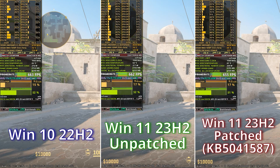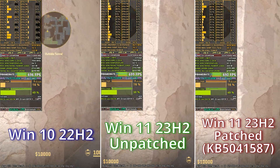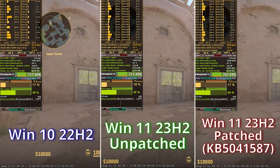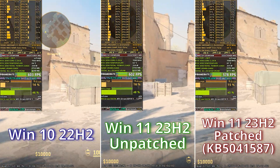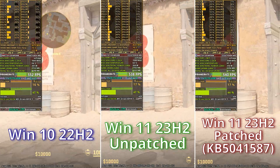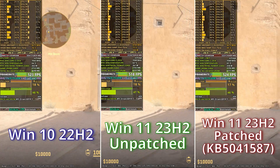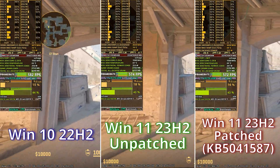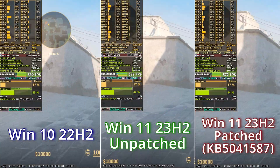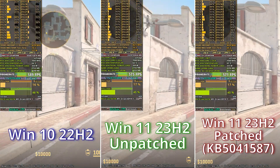Because if I personally don't get that performance uplift, what's the point? And as you can see, unfortunately there is basically no difference. I tested with VBS off, memory integrity off, and HAGS off as well. The same settings were used across all my OS configurations — Windows 10, Windows 11, and Windows 11 with the patch.